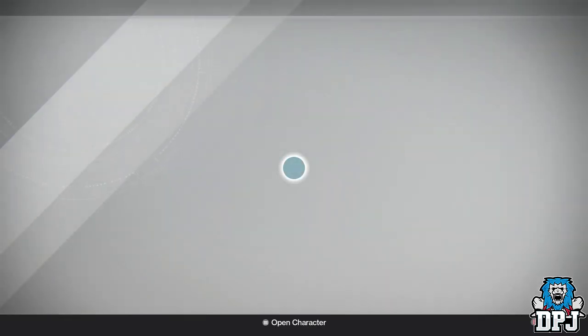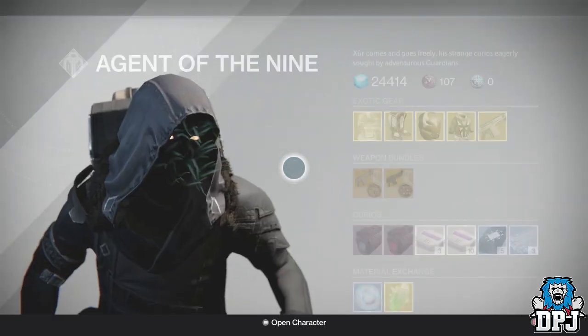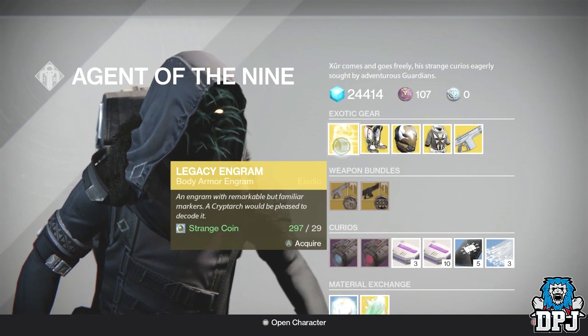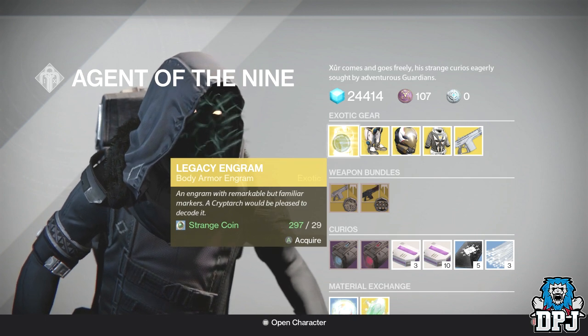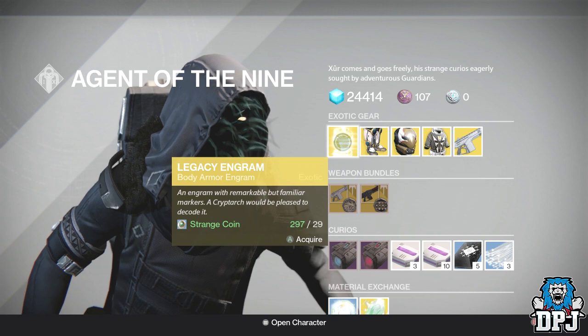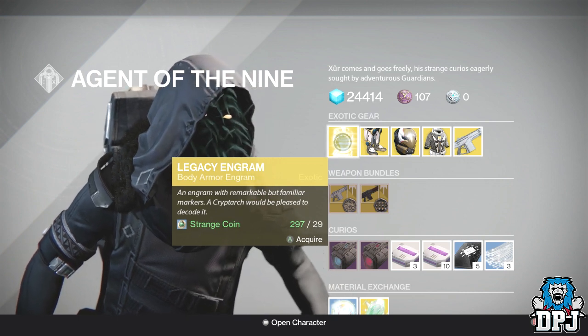Let's check out what he has this week. We have a chest legacy engram costing 29 strange coins. Remember people, this will only give you year one gear, so if you buy this expecting to get anything from year two it just ain't gonna happen and you're wasting your strange coins.